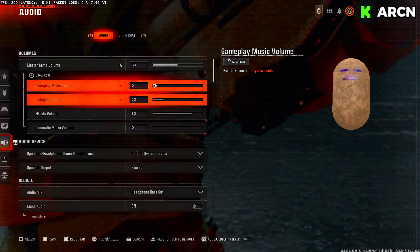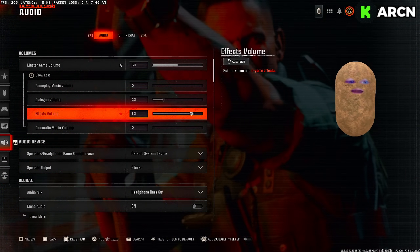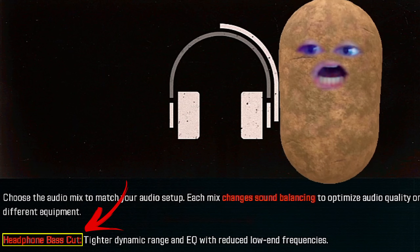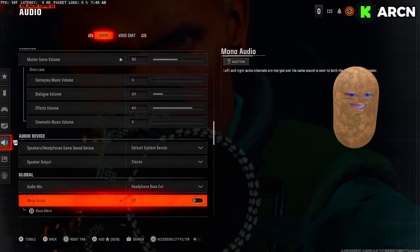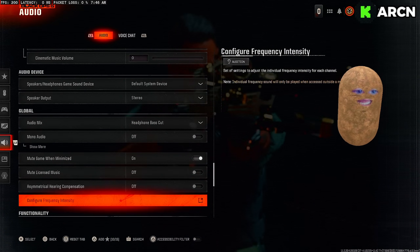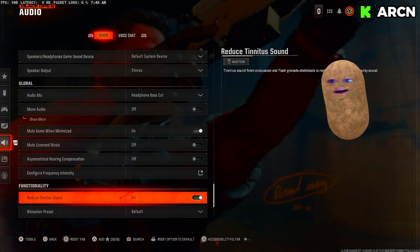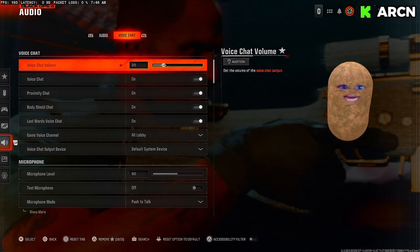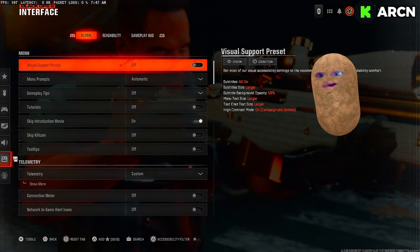Volume settings: 50, 0, 20, 80, 0. The volumes are important in this game. The main thing I'd say with the audio is put on headphone bass cut — it helps you hear people a little bit better. It doesn't make a crazy difference, but in modes like hardpoint or SnD, if somebody doesn't have Ninja on, you're gonna want that on. Also turn on 'reduce tinnitus sound' — when you get stunned or flashed, that's huge.